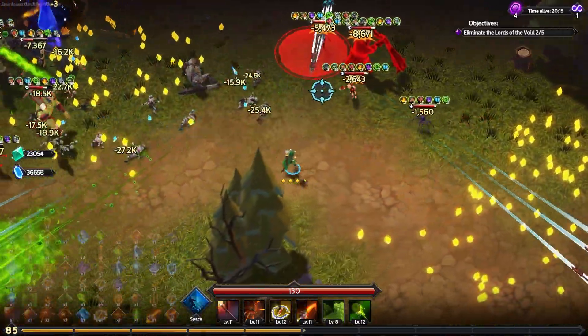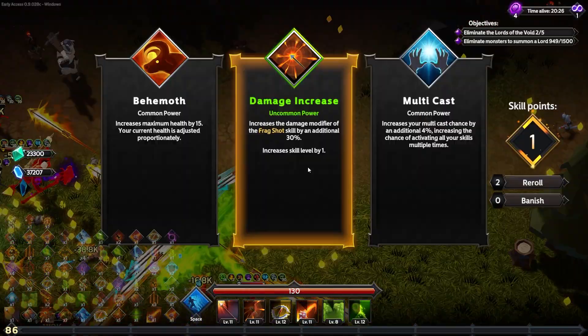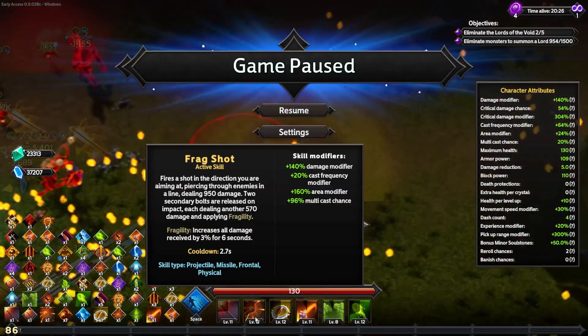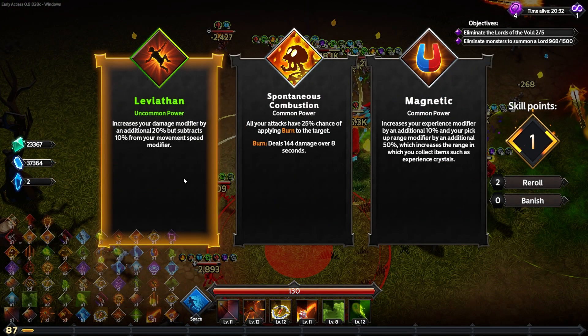I designed this build to be good at fighting bosses. Giving the frag shot an extra 30% damage — it's at 875 damage, now goes up to 950. Do I want to lose 10% movement speed? I don't know — an extra 20% damage is hard to pass up. Every time you apply a stack of daze there's a 50% chance of applying burn as well.